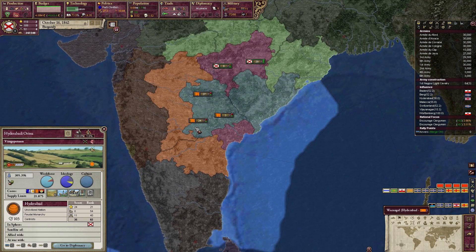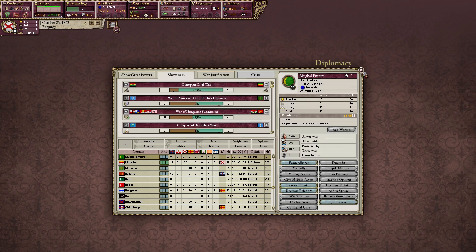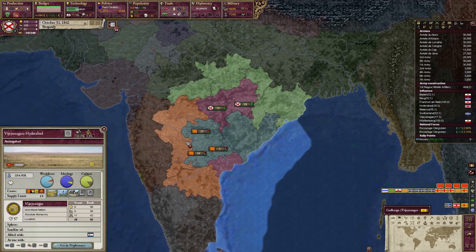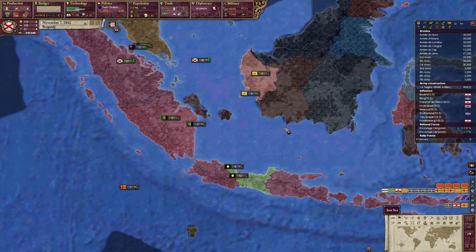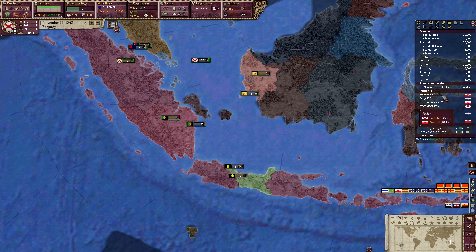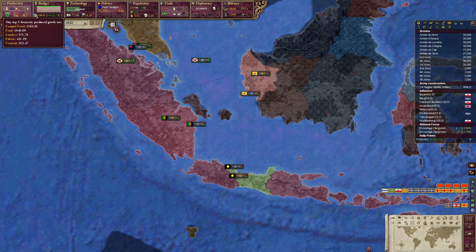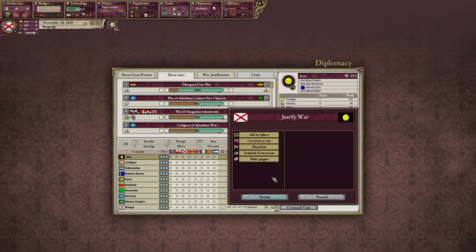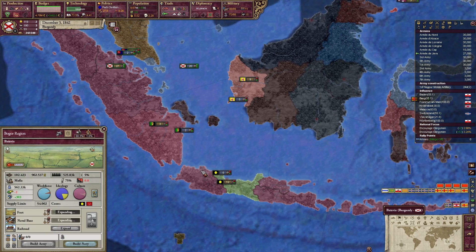With Vijayanagar under our sphere, we can ally both Hyderabad and Vijayanagar and expand into the Mughal Empire together. The Mughal Empire is fairly big with a lot of men, though their technology is not very good. With Hyderabad and Vijayanagar support we should be able to do it. Justifying the CB is only 15 infamy — we can do it. We can definitely send the army over there. An age of liberalism is approaching.